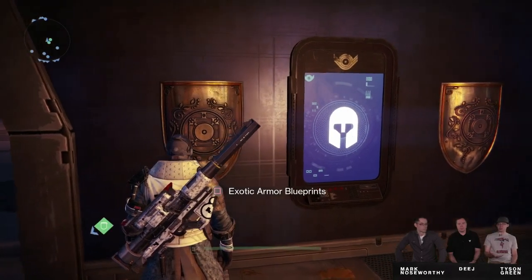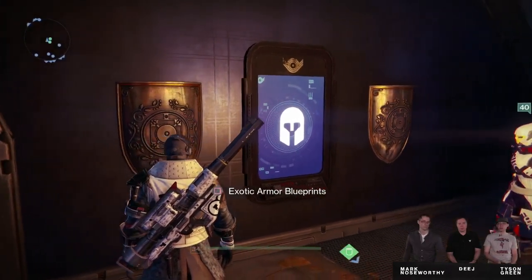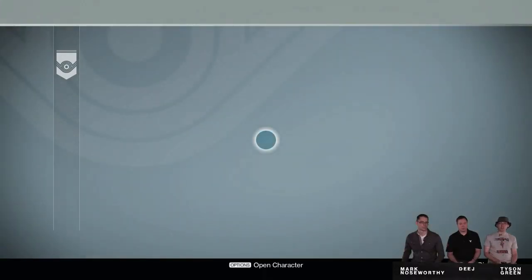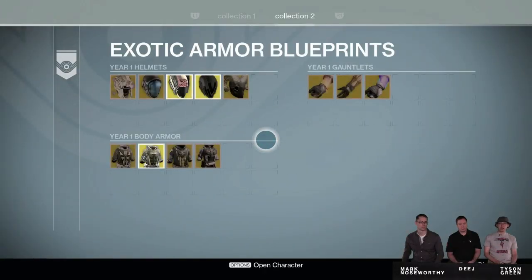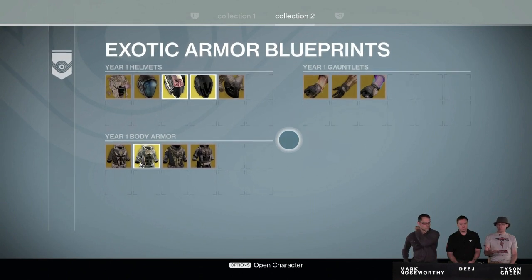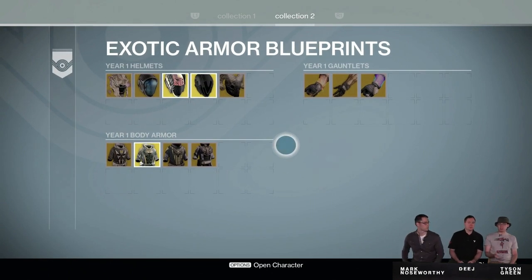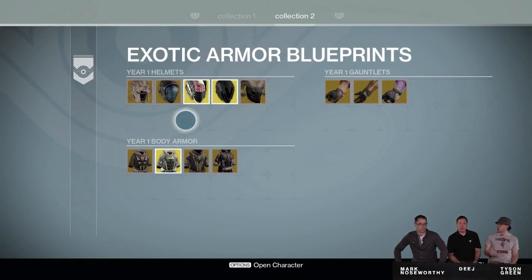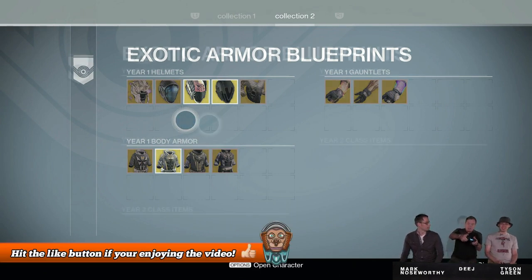Now if you head down into the bottom of the tower, you can come over to this area here and it says Exotic Armor Blueprints. This one here will be for your exotic armors and then there'll be another one on the other side of the wall for your weapons, which we're going to get into in just a moment. Now this character here is Deej's character — he's a warlock. As you can see, it has year one helmets, year one gauntlets, and year one body armor. So this is going to be all of your year one exotics. Now if you go over to the next page, you can take a look at your year two items.